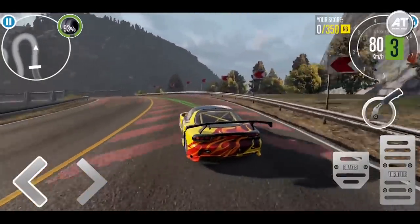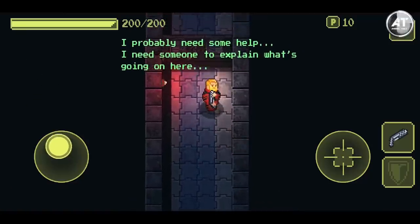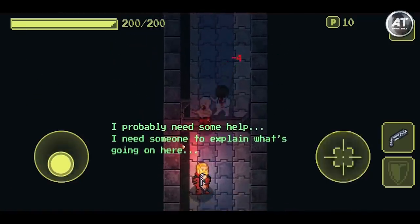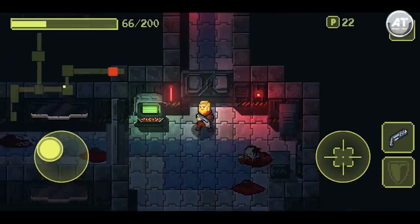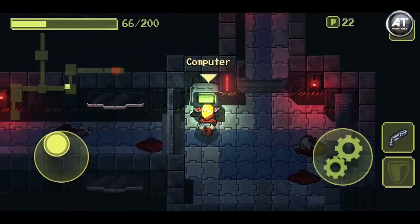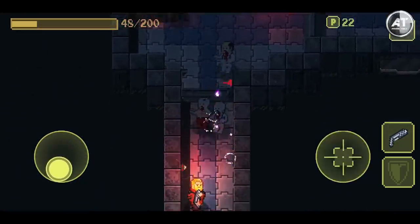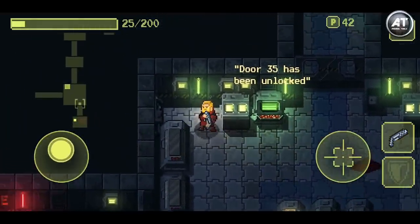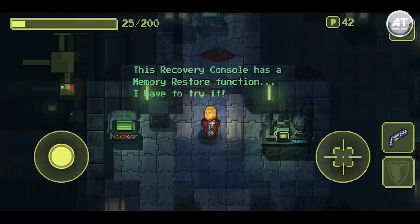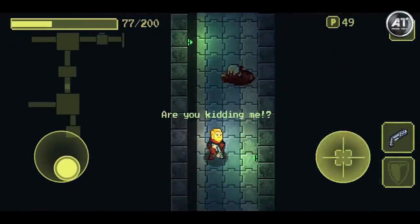But before we start, let's introduce our today's sponsor, Ailment. This is a pixel art action game which takes place on a spaceship in a far galaxy. The main character wakes up in a spaceship after being unconscious for three days and all of his crew members became enemies. The last thing he remembers was returning from the other ship where he had a rescue mission, but everyone on that ship was already dead. So check out the description below for more details.